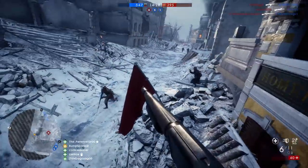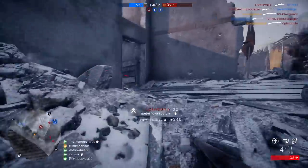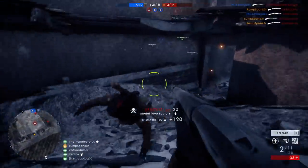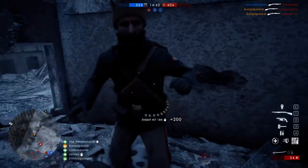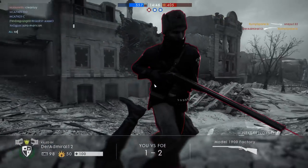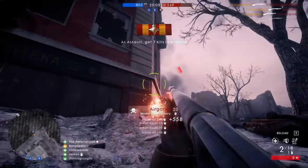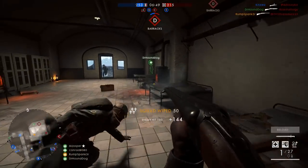Another aiming tip: that crosshair circle you get when using a shotgun — if the enemy is within that circle, fire. I don't care if they're beyond the barrel of the shotgun or right in your face. As long as they're within that circle, you will get that damage. A lot of people wait until the barrel is directly facing the enemy — that's not necessary. Fire as soon as they're in that circle, get those hit markers, and work your way to 300.